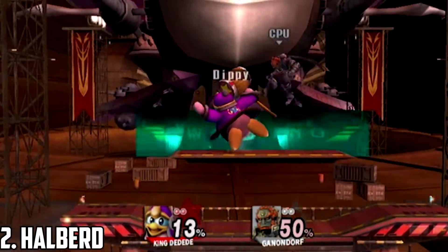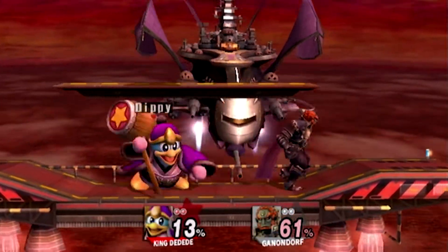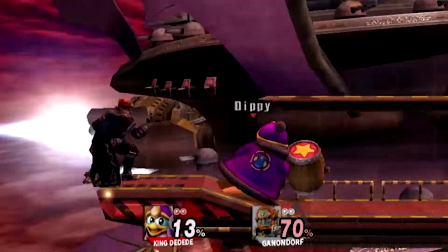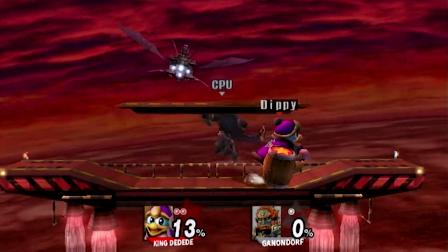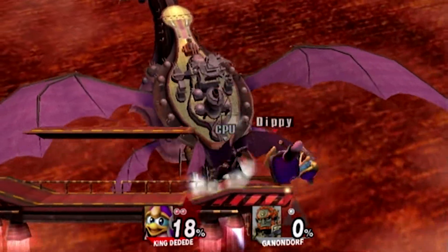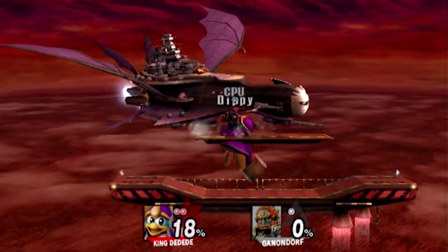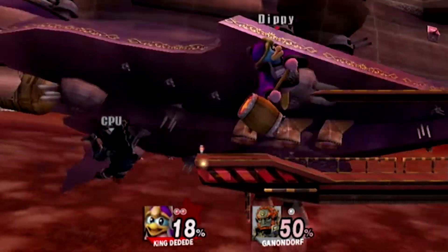Halberd. This stage just looks so cool. The Halberd was a great choice for a stage, and a great stage to accompany Meta Knight on his debut. It doesn't fit Kirby or Dedede as much as something like Green Greens, but it doesn't really matter. Halberd is the type of stage that suspends platforms in the air that'll fly around the ship. I really like stages like this and wish there were more like it, but the platforms will land on the top of the Halberd where there are cannons and lasers that'll fire at you — not something I would have added, but it doesn't really bother me. This stage also has some great fitting music, though some tracks don't fit at all.